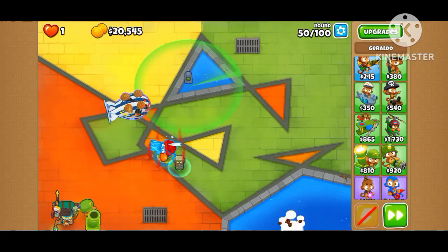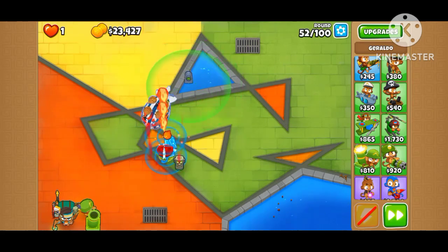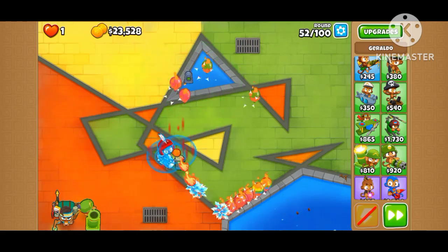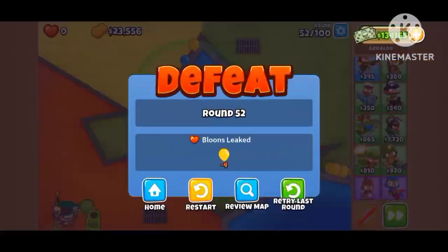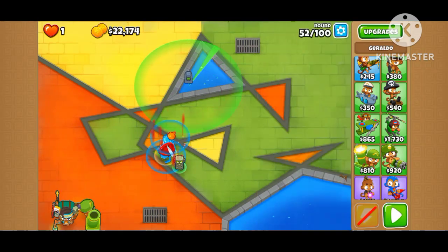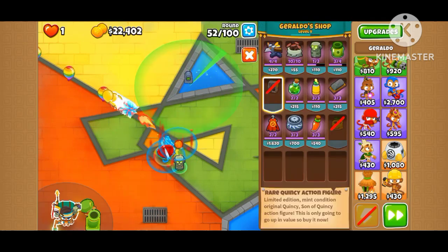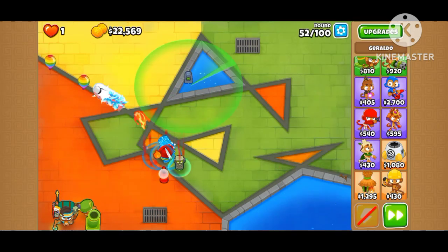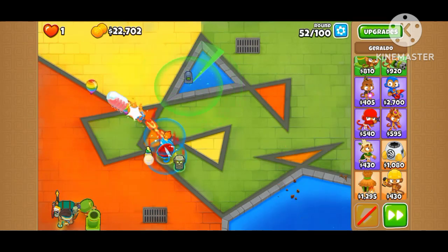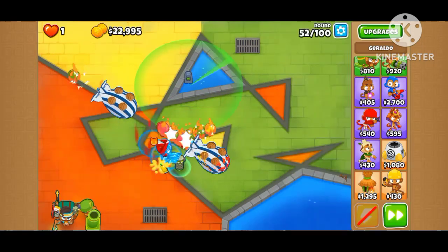I've got a bad feeling about later rounds. It's gonna be really tough. I don't know if I should place Alchemist — I don't want it stealing so many pops. I'll just do this.